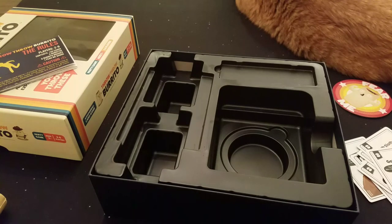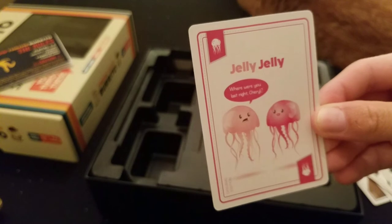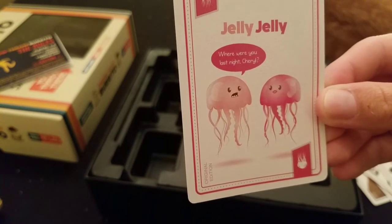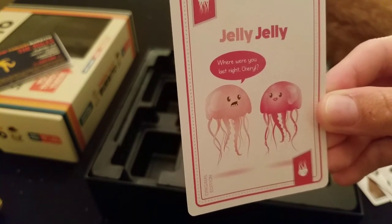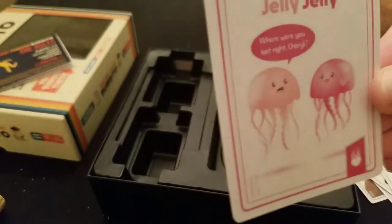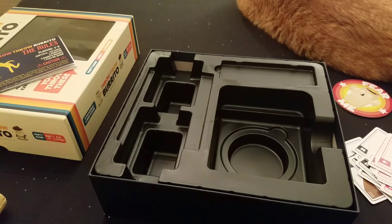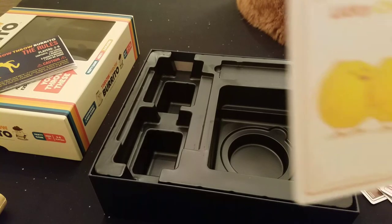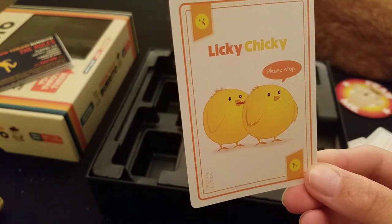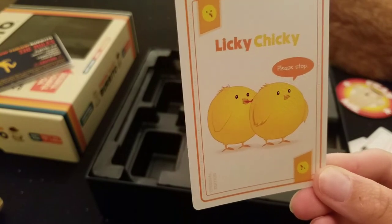And then we have a Jelly Jelly, which is both redundant and adorable. The female's name is Cheryl apparently, and her significant other appears to be interrogating her as to her whereabouts. Interesting. It's getting a little risqué. Licky Chicky — it seems like one of them's into it and one of them's not. It's not consensual Licky Chicky. And this is supposed to be a family game.